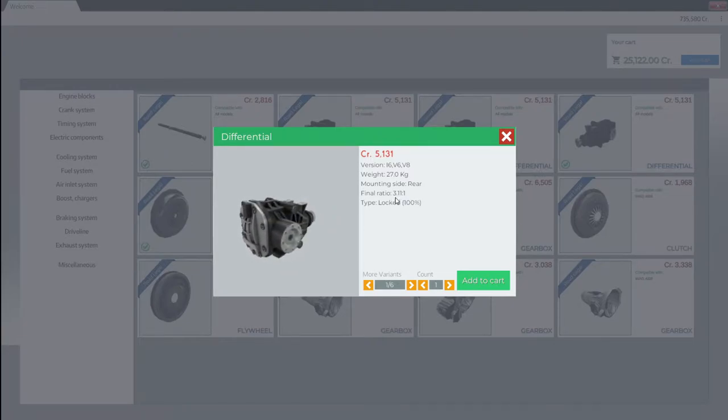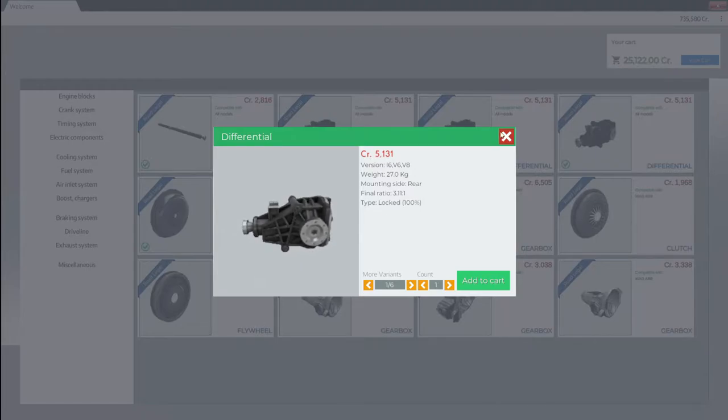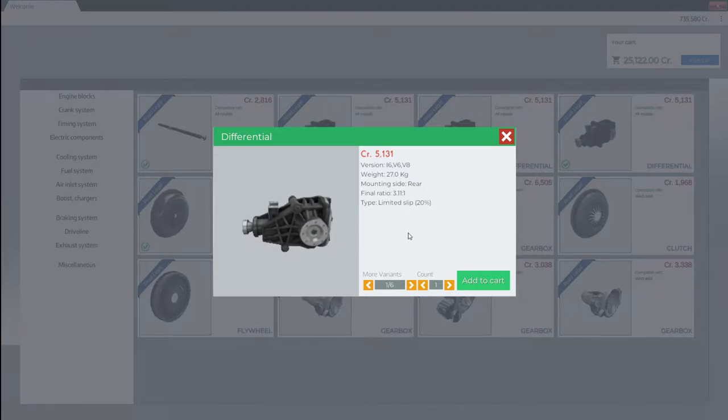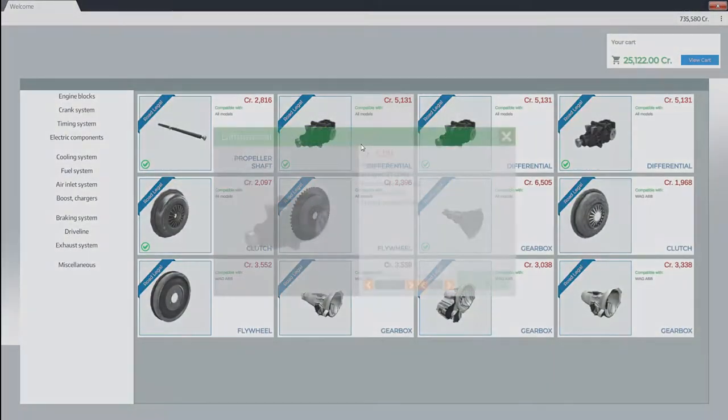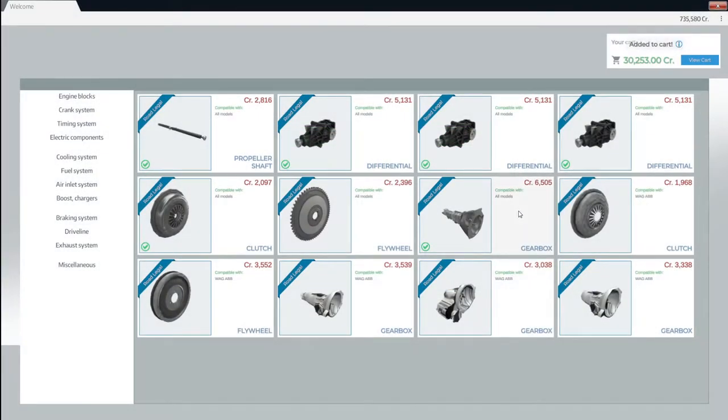So if this is 3.11, the higher it is, it means there's more for top end. The smaller it is, the more it's for quarter miles. Oh, so this is a limited slip. I see all of them are — this is a locked type. I'm not so happy because this is a limited slip 20%. This is like an open — open is just the normal one. A locked is where both wheels are locked. I think we're going to go for a limited slip. We can even change the color, but I think we're just going to go with the normal black.